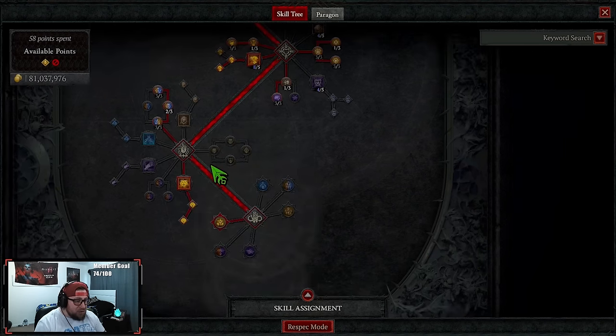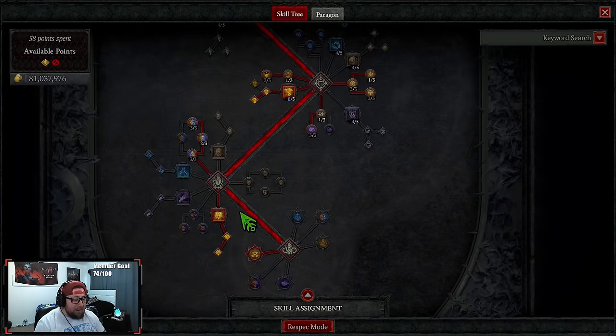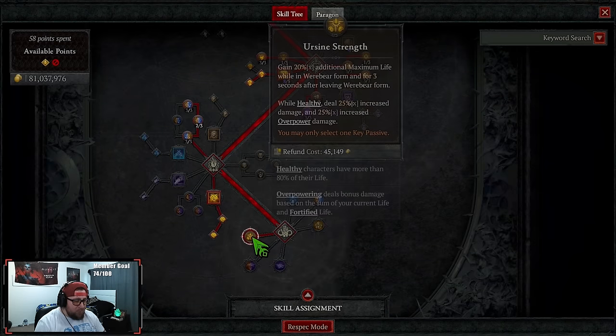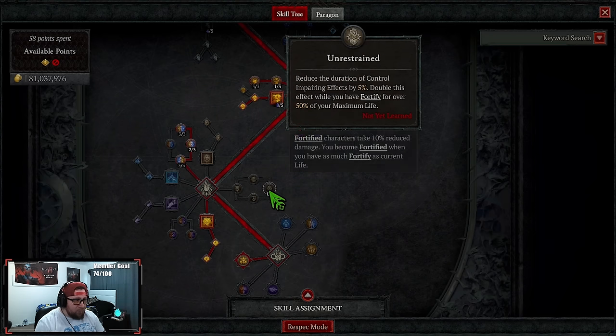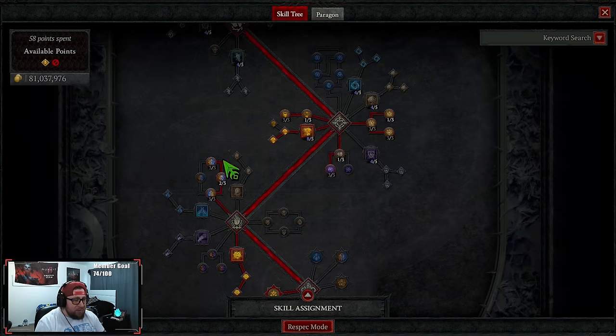We've got Trample into Savage Trample, not only for mobility but to gain back more spirit. One point in Neurotoxin — you and your companions gain 30% critical strike bonus against poisoned enemies. Down in ultimates we've got three points in Defiance, two in Natural Disaster, and three in Renaissance for more damage. We take Grizzly Rage into Supreme Grizzly Rage, and our key passive is Ursine Strength for even more damage.